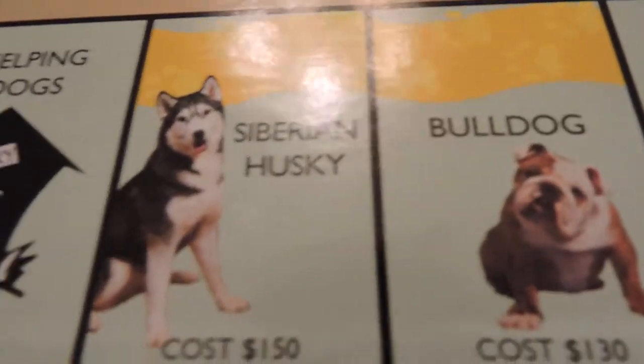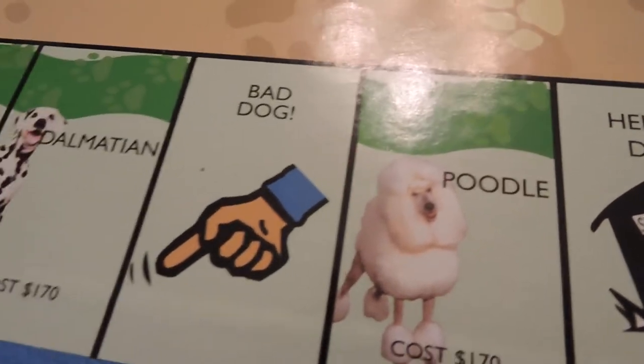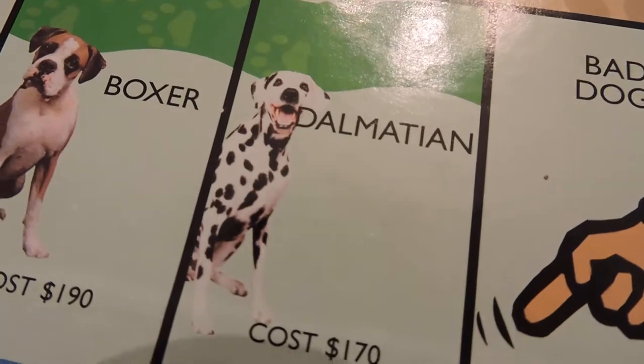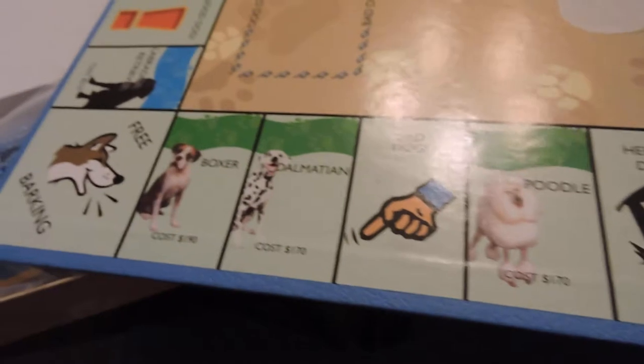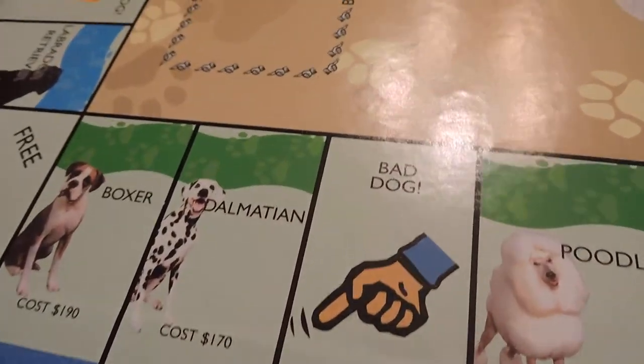Basset Hound, fire hydrant, Bulldogs, Siberian Husky, helping dogs, Poodle. What does that do? Dalmatian and Boxer — well, just like any Monopoly game, these are the ones that you want: St. James, Tennessee, and New York. Get a hotel there, at least three houses on it as quick as possible, and you'll win the game.